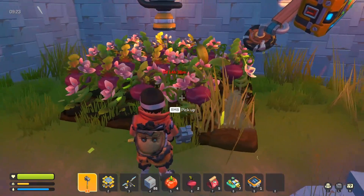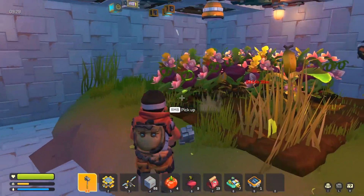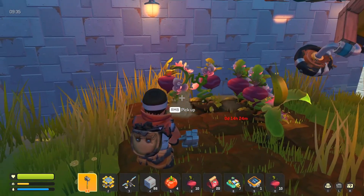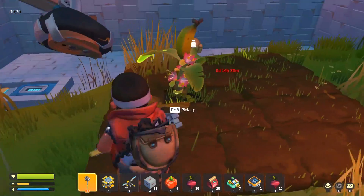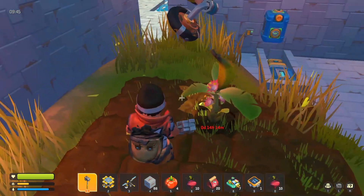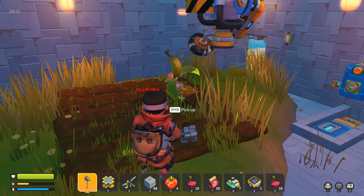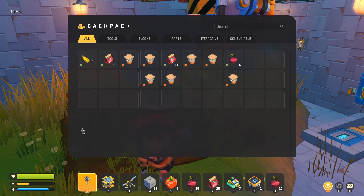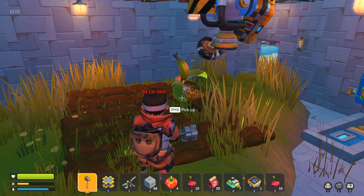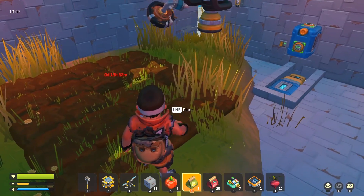I've been doing some significant farming and I want you to take a good look at these crops right here — one of them is not the same. It's a banana! We ended up finding one of those loot caches — you know the green ones — but there are rarer yellow or orange ones, and this one had a banana seed in it. So I planted it, and we got two banana seeds — they're multiplying!